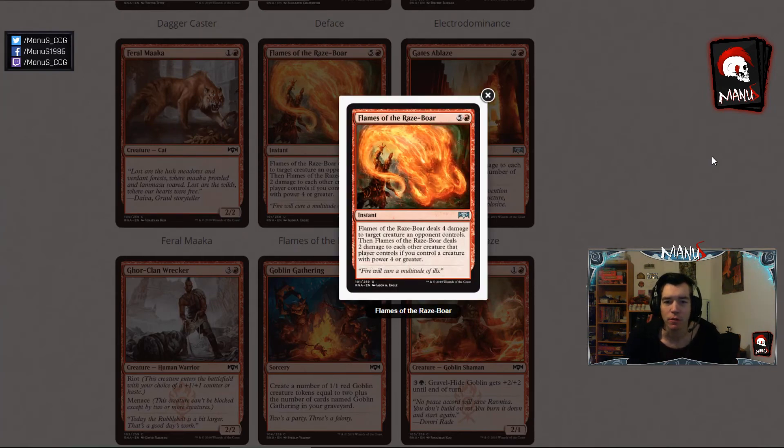Next we have Flames of the Razebore. It deals 4 damage to target creature an opponent controls, and if you have a creature with power 4 or greater, it also deals 2 damage to each other creature that player controls, making it a pretty nice sweep effect. But it's a bit expensive — if you don't have a creature with power 4 or greater, 6 mana to deal 4 damage to a creature is a pretty bad rate. But if you have a big creature and the 2 damage lines up well, this can be very devastating. So it seems okay, but not that great.